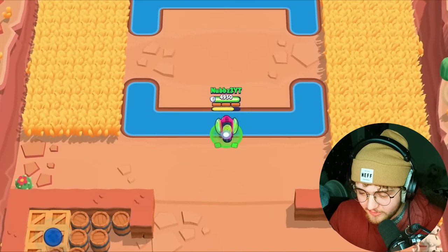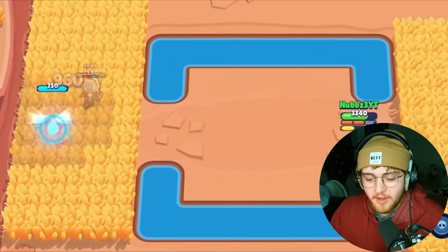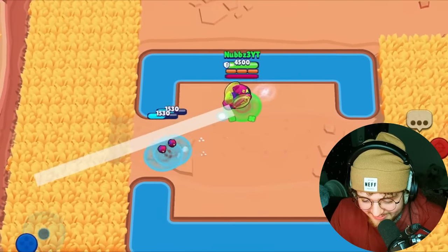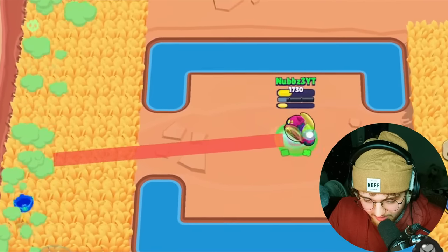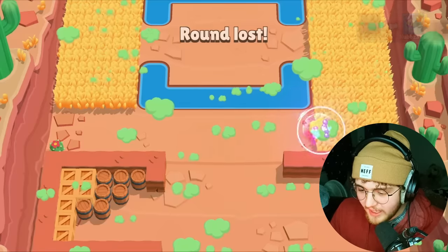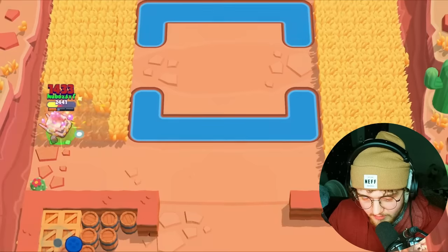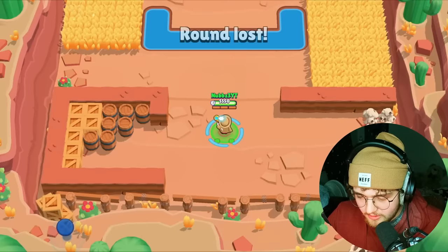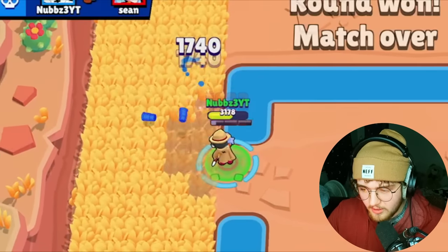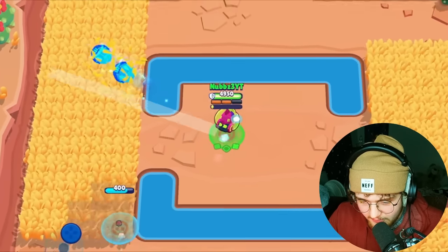One problem — I don't have my gadget. I can't cheese it as much as I usually could. I got to wait and see where this guy comes from — this could actually be kind of bad for me. She's using the heal thing and she has to use all of her ammo on my hatchlings. I got to play a bit more safer. I'm actually going to lose. I was talking so much smack, but now I'm dead. All it took was a Colette and me not having my gadget. Colette's a little tough — she can shoot me twice and kill me.